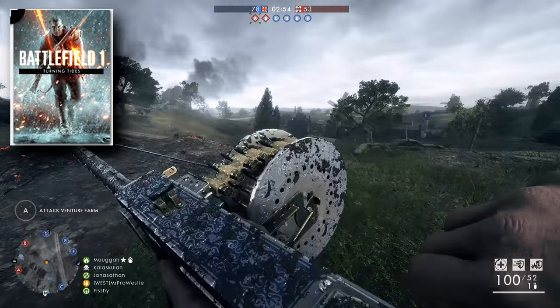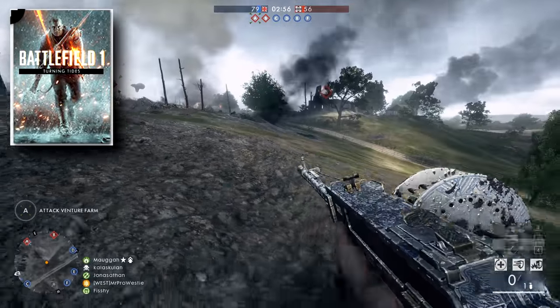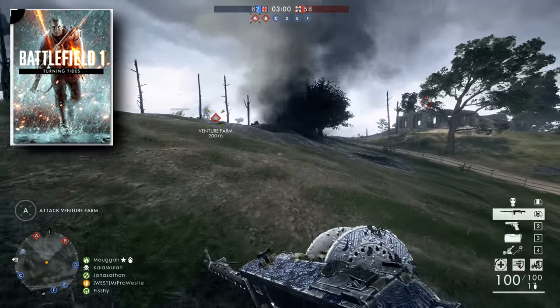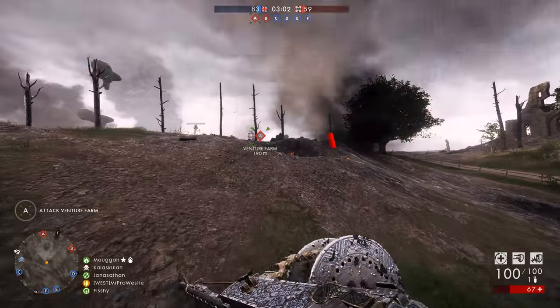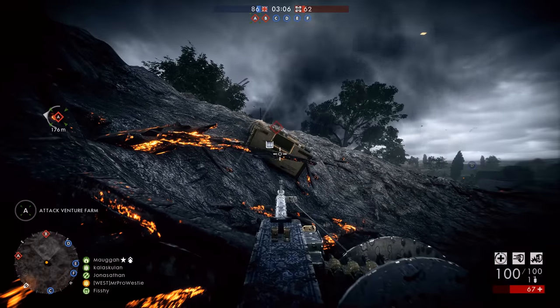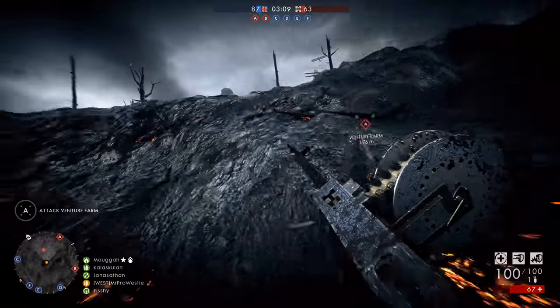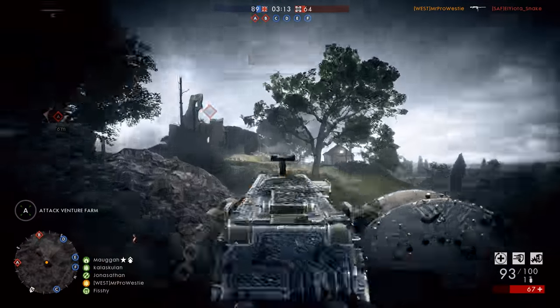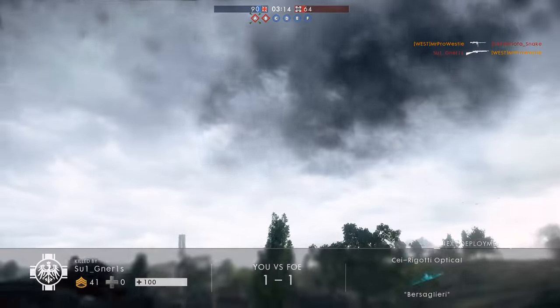So far, Battlefield 1 hasn't included many gadgets in its DLCs. In fact, the only gadget that's been added so far was the grenade crossbow for the support class, and that came as part of the free map drop with Giant Shadow. The grappling hook could be the first gadget offering since that point, and I think it could work very well with the Turning Tides DLC.